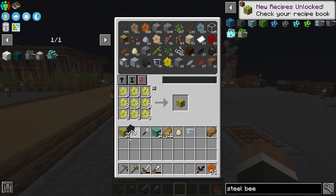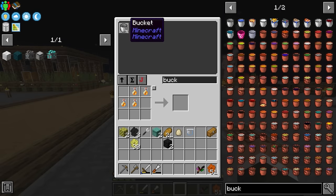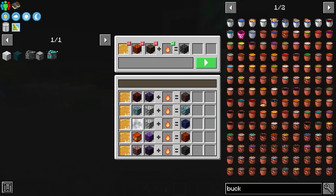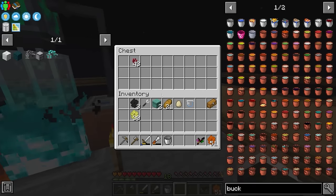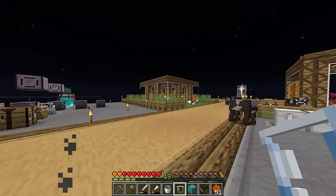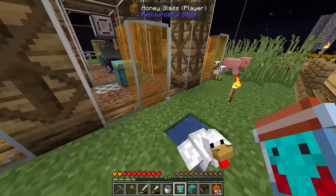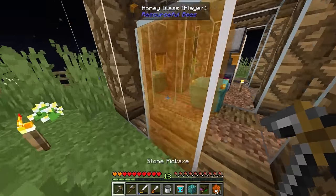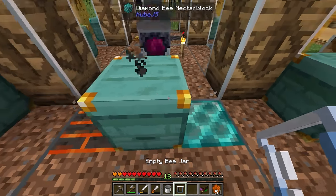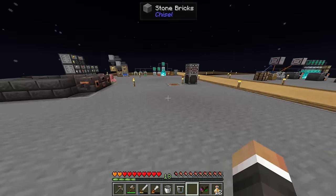Let me grab two of these blaze bee nectar blocks, two coal bee nectar blocks, and a bucket of honey so we can make the diamond bee nectar block. That's only going to take eight seconds thanks to the lava upgrade from a previous episode. We'll also get this diamond bee into one of these hives so we can start making diamond combs as fast as possible — we only need one diamond to get the compacting draw up and running. Whilst we wait, let's run through these 51 fishy combs.